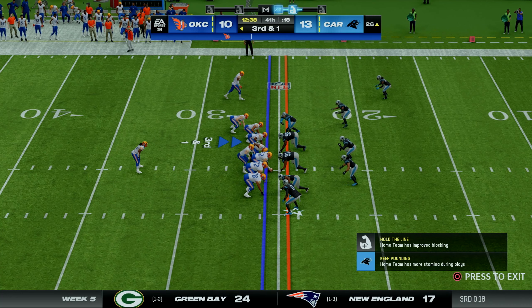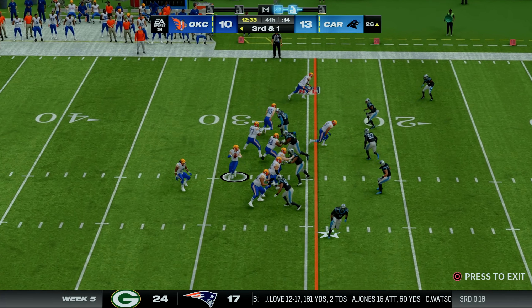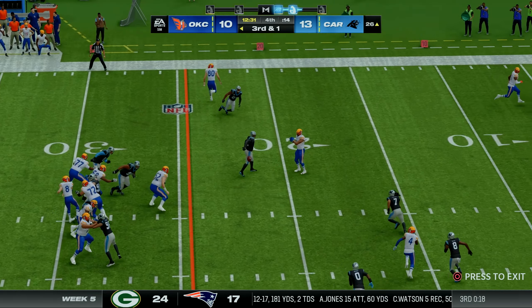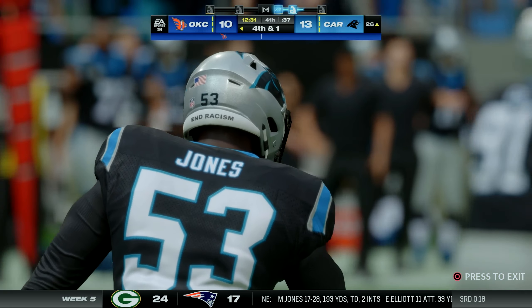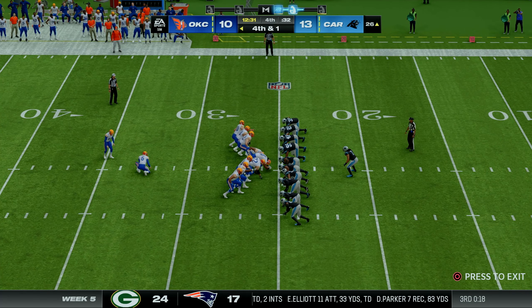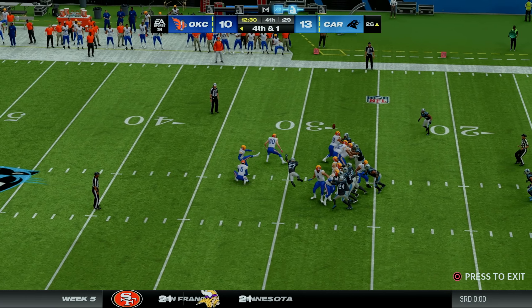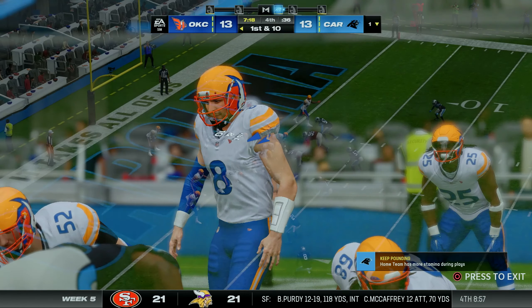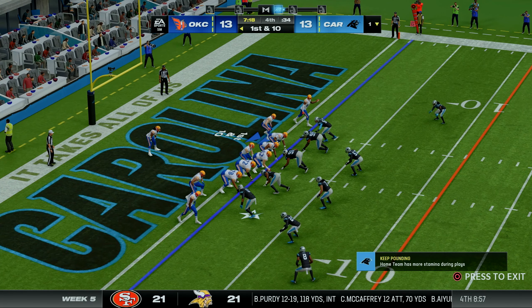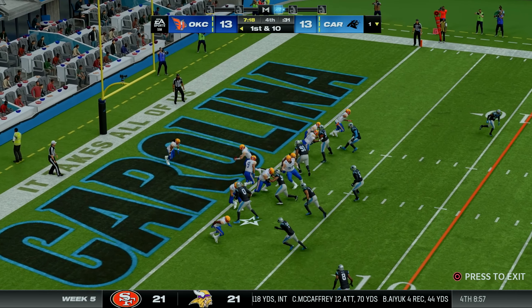We jump into the fourth quarter. Third and one from the Panthers' 26-yard line. Samuel drops back to pass — that's going to get deflected by the linebacker without him even turning around. On fourth and one, we settle for a 43-yard field goal to try to tie the game with 12 and a half minutes to play. The kick is away and this one should be good. With 7:18 to go, we get the ball at our own one-yard line.